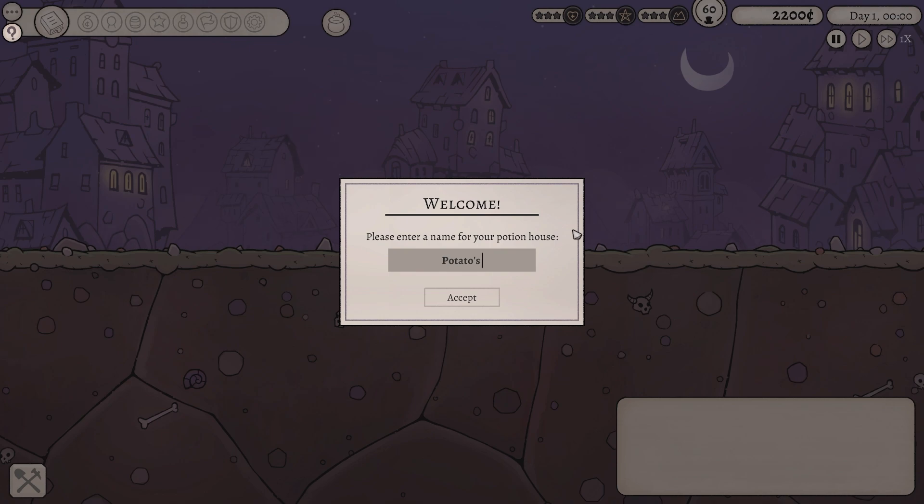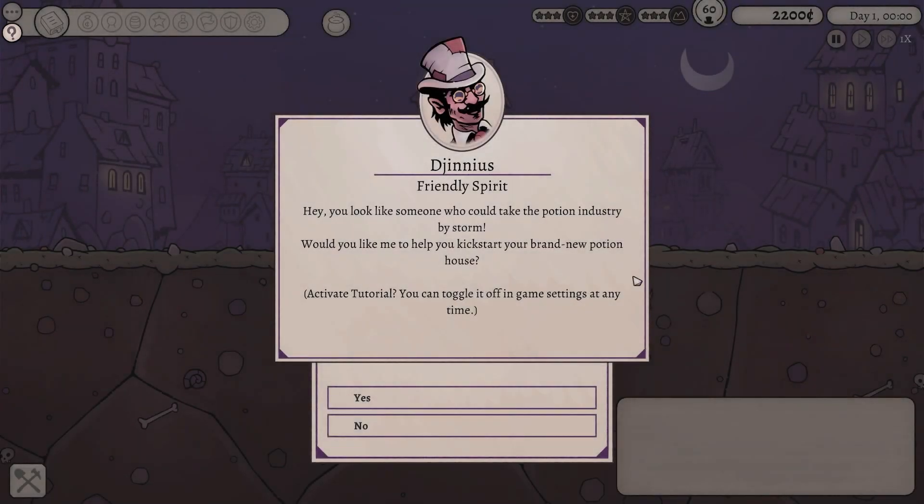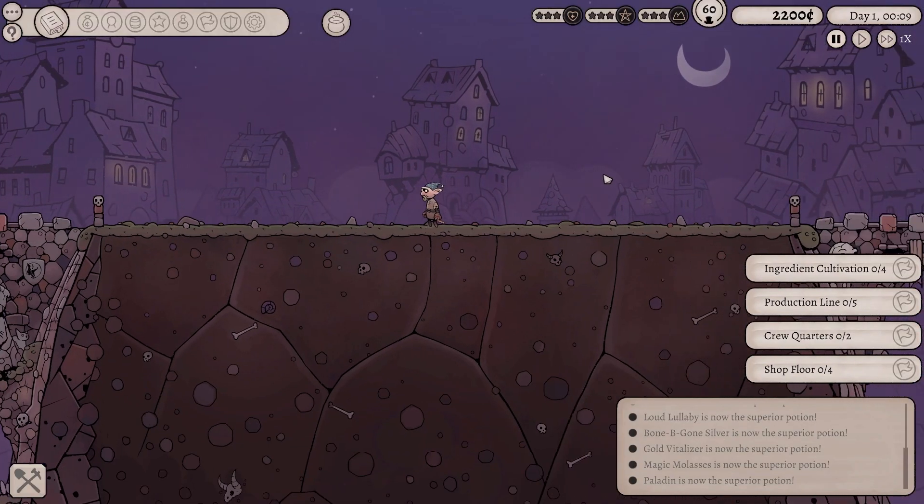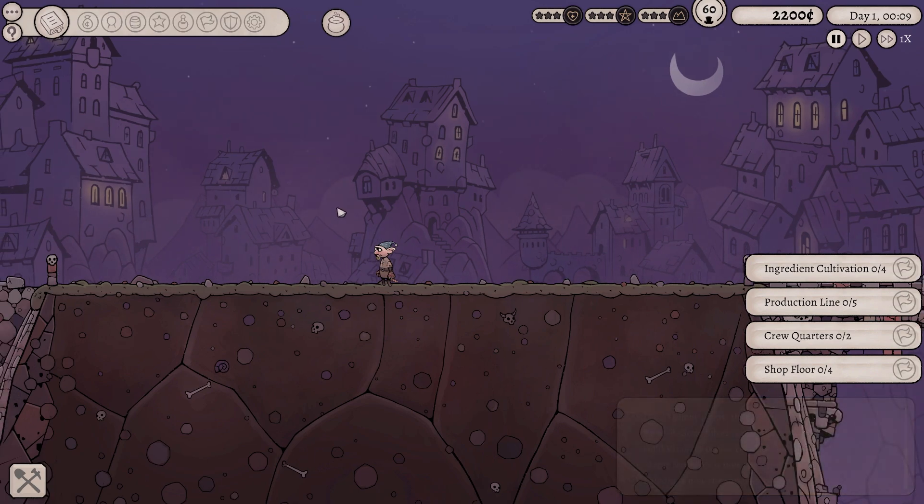As ever, I'll do my very best to explain what the heck is going on. I am trying to spell and talk at the same time, which is a tremendous challenge. But we are going to be creating Potatoes Potion Emporium, which is marvelous. We're not going to play through the tutorial. Thank you very much for the advice because I have played through the tutorial and I'll do my very best to explain what the heck is going on.